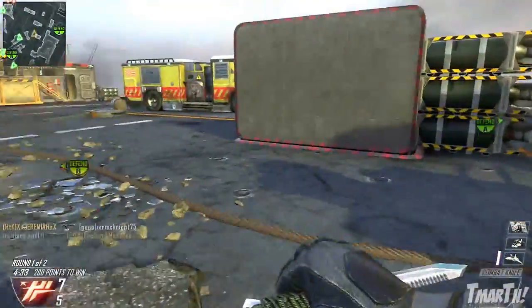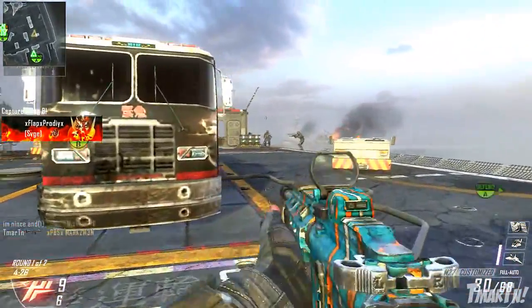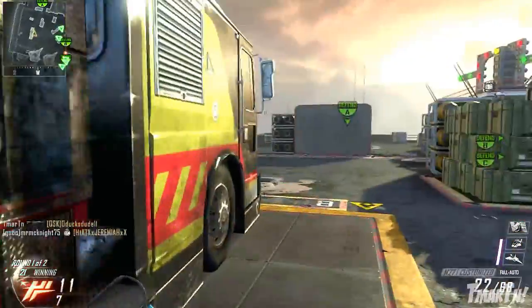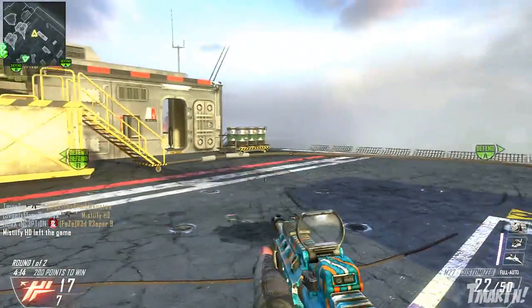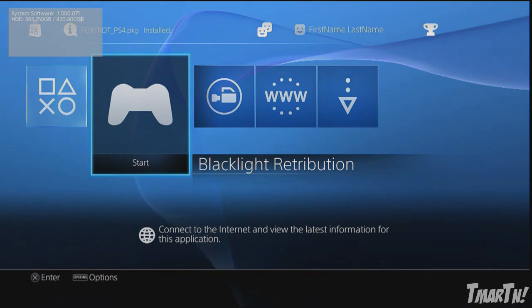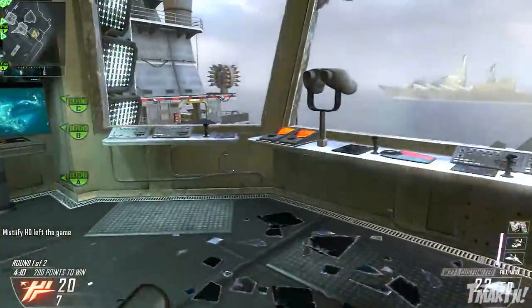Starting off with the biggest piece of information: we got video of the PlayStation 4 UI, or the user interface, or really the menu system. This was part of a Blacklight Retribution demo that was going on and for whatever reason it got leaked out on YouTube. It shows off the menu system, or at least part of it. We get to see what it looks like, some of the transitions, and some of the sound effects. It's pretty cool because this menu system is something we'll be looking at for the next decade in gaming.